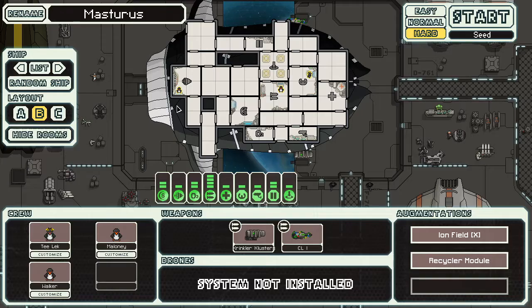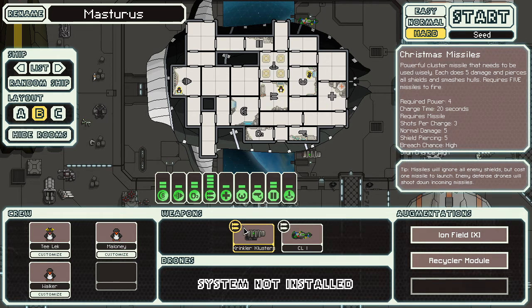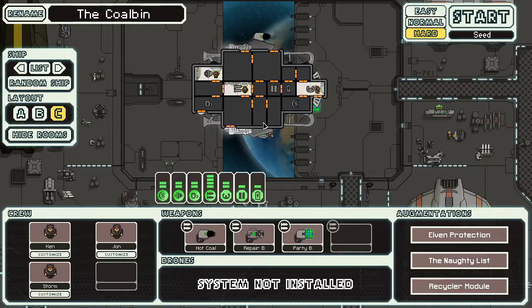Another ship is pretty dire — it has two guns: a missile launcher and a single defense laser. The laser needs two power and the missile launcher needs four power, shooting three missiles at five damage each, requiring five missiles to fire. You're getting through like two ships before you're out of missiles, and you can't run both weapons at the same time. It's bad.